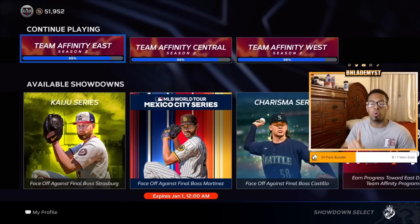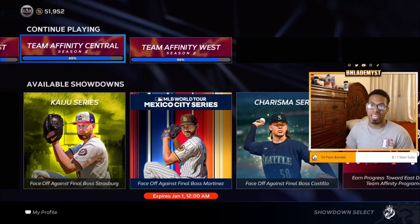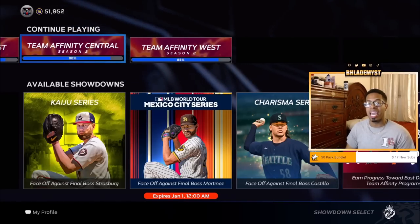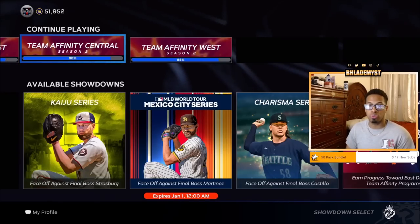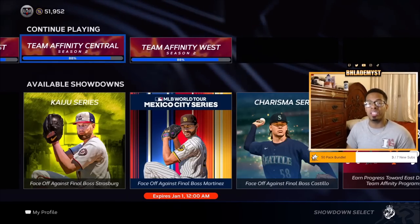Don't worry about defense. You might want to worry about speed or bunting a little bit depending on your play style. For Team Affinity Central, they have a total of 10 right-handed pitchers. Take away the final boss, which is going to be Ryan Helsley, and they have nine right-handed pitchers and one left-handed pitcher in Nicola Lodolo to face. So inside of the initial draft, I would highly prioritize power versus right. If a righty has the most contact and power versus right, pick that up because it will also help whenever you face Nicola Lodolo.